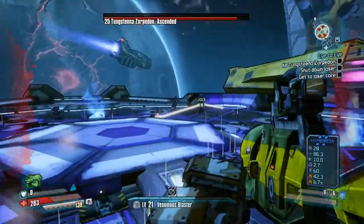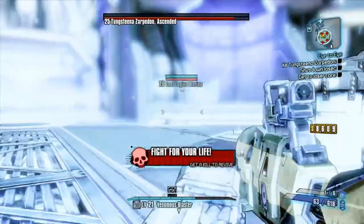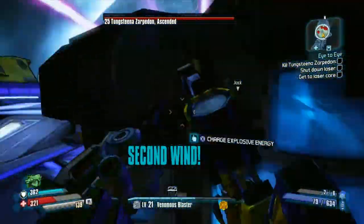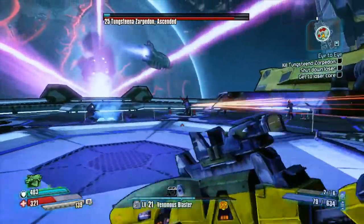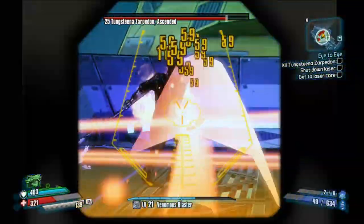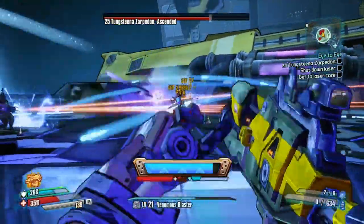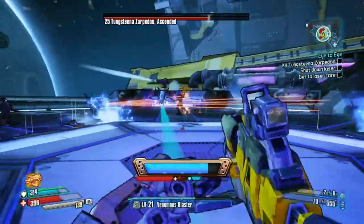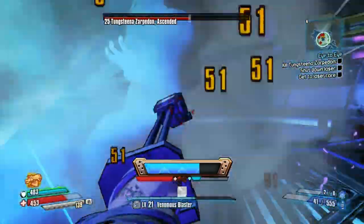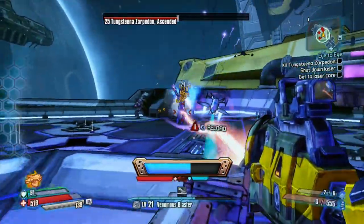For this legendary, it is a shield — an absorption shield, kind of like the Sham, how it absorbs bullets, but instead this one will absorb lasers and convert those lasers into actual ammo. The percentage is actually pretty good. I really like this shield for any laser builds, because not only does it absorb lasers and refill your laser count, but it will also increase your laser damage and increase laser resistance. The biggest thing though is that laser damage.